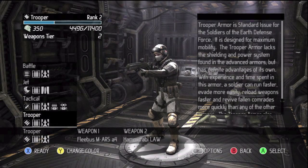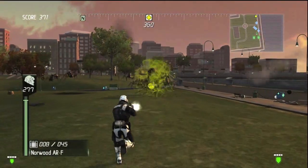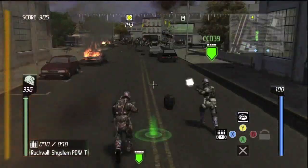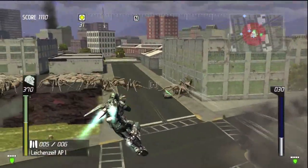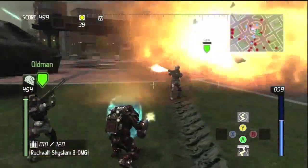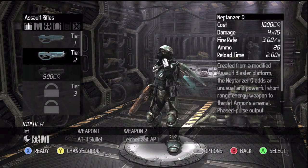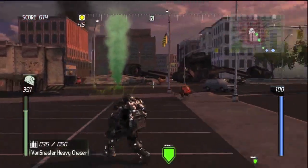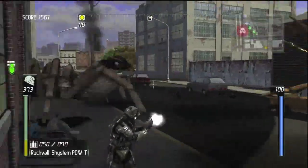Before starting a mission, you are given the chance to choose one of four armor types. Your options are Trooper, Tactical, Jet, and Battle. Trooper is basically your average soldier with no special abilities. Tactical allows you to drop automated turrets to help in battle. Jet provides the ability to fly for a short amount of time, and Battle allows you to take more damage and equip a protective shield. As you play as each class, they level up to unlock higher tiers of weaponry and are able to use special abilities longer. Switching classes provides a small amount of variety to the gameplay, but the core shooting is identical across all four, so it only staves off the feeling of repetition for so long.